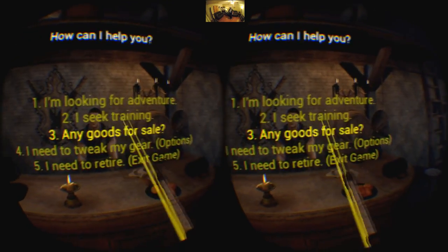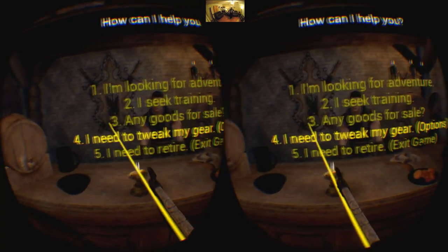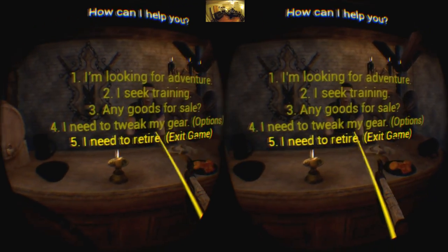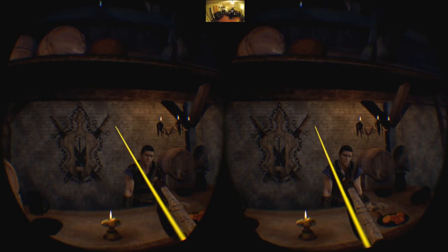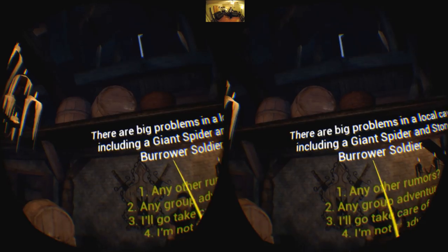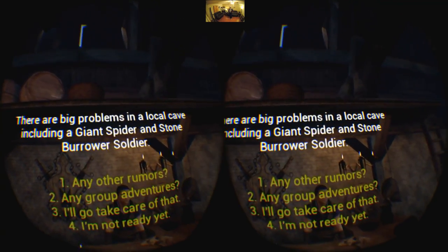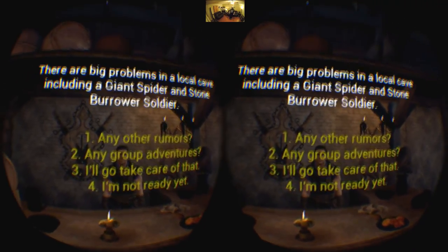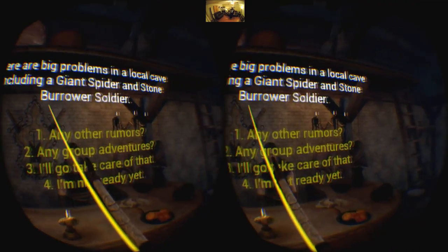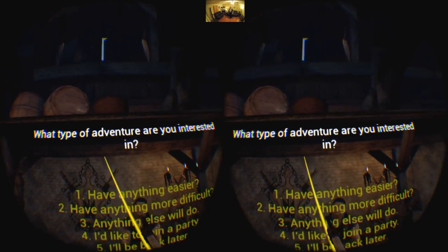Let's talk to the barkeep and see what we can do. I'm looking for an adventure — I see training, and goods for sale, so there's some sort of barter system here. I need to tweak my gear. I am definitely looking for an adventure tonight. There are big problems in the local cave, including a giant spider. Why is it always got to be a spider? I hate spiders.